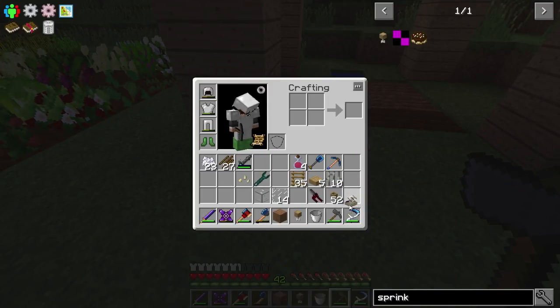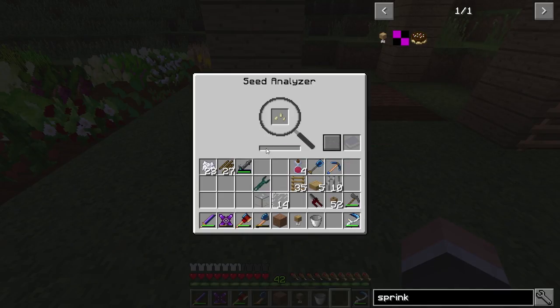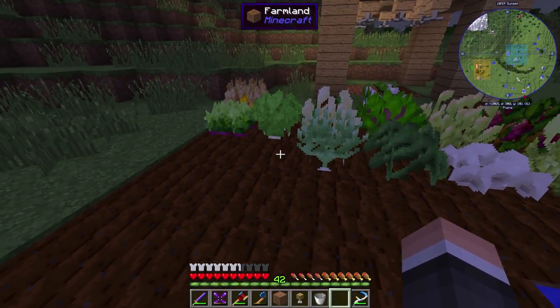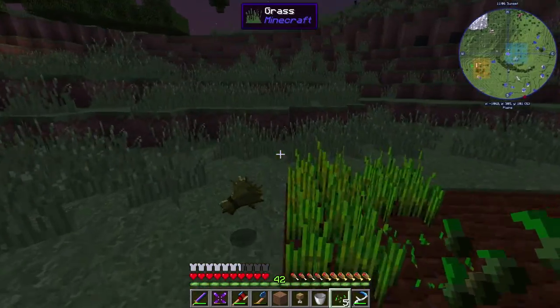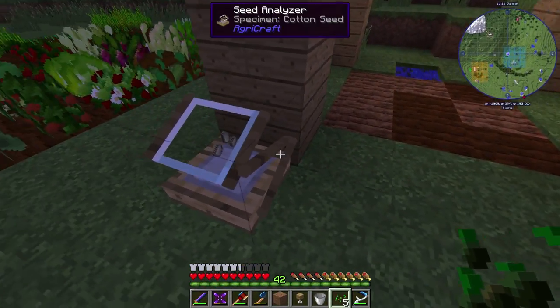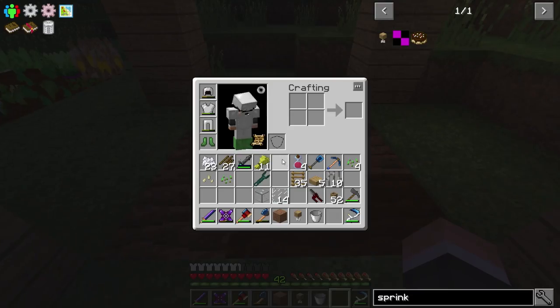This is going to be just for leveling up seeds - that's the whole purpose, just a little station here. We need to take one of these cotton seeds and throw it in there to get it analyzed. It has to be analyzed before it can work with Agricraft. We also need regular seeds, so let's do that. I'm actually going to grab that stuff because there's a quest with wheat and I need a fair amount of it - I think it was about a stack or maybe 48.